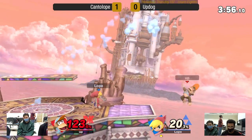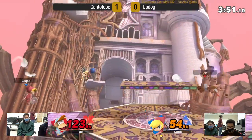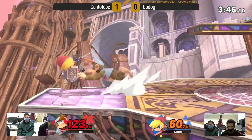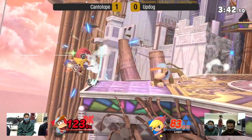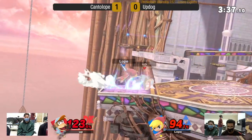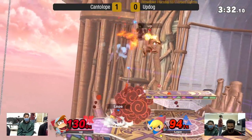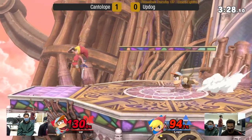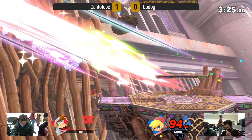That was a wild up B to get back on — a little bit of a light punish there from Cantaloupe, who probably could have reacted a little better and F-Smashed maybe. Items in hand again. Updog just kind of looking for an opening — going for the monkey flip but falling a little short. Cantaloupe able to use those situations well.